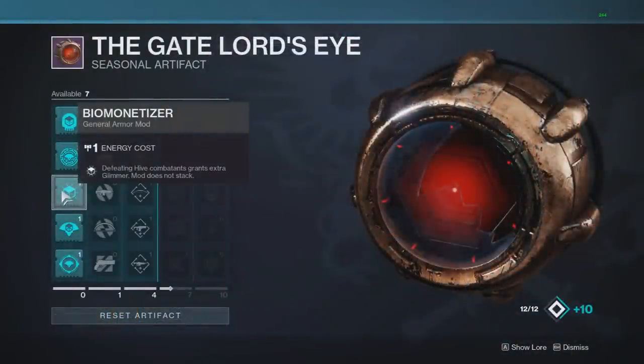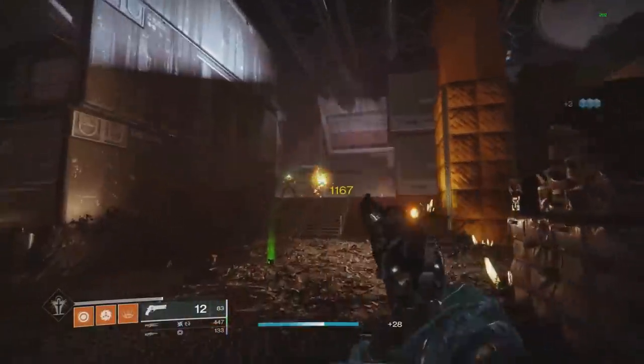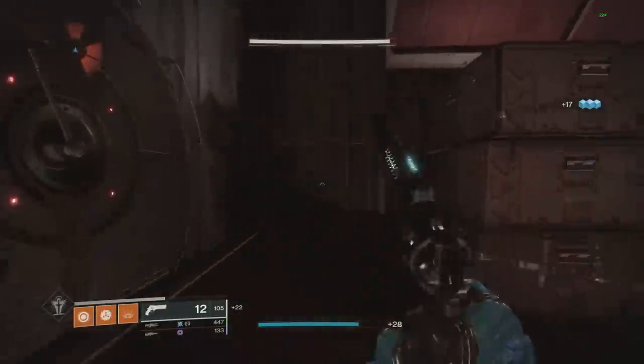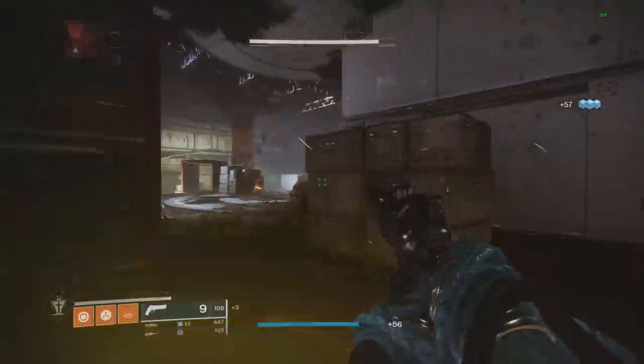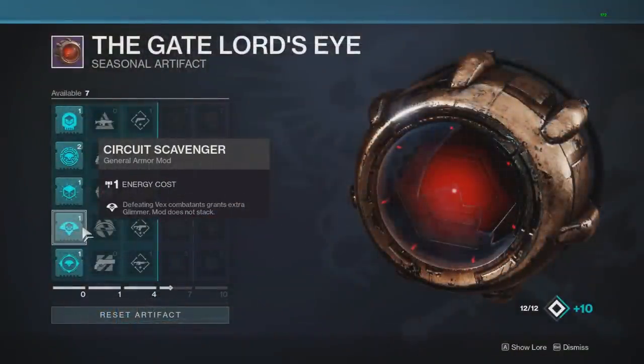Next up: defeating Hive combatants gives extra glimmer. Before we only got two per kill, now we get 17 — that's 15 more per kill. It doesn't seem like a lot but it adds up very quickly. Going from 2 to 17 is 8.5x the glimmer, so if you're killing Hive over and over again you'll fill your glimmer 8.5 times faster.